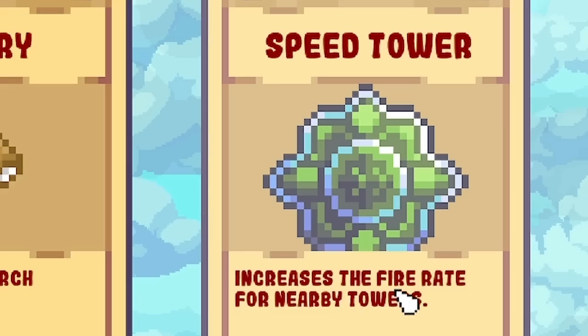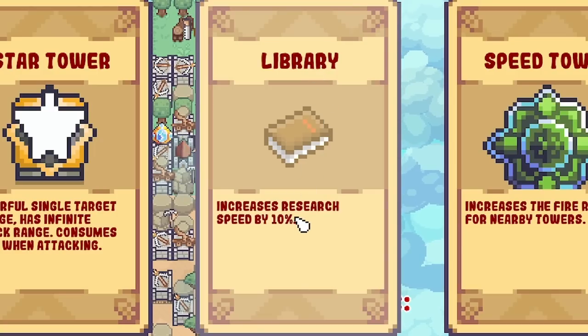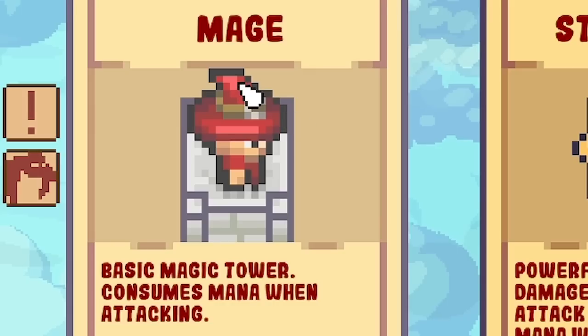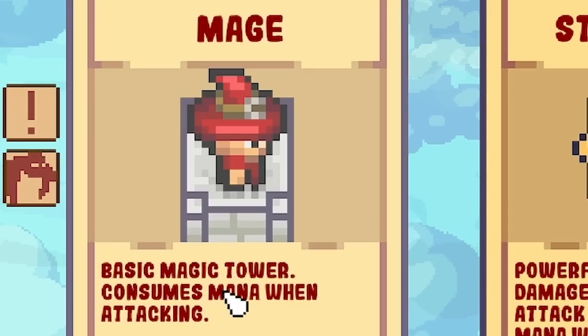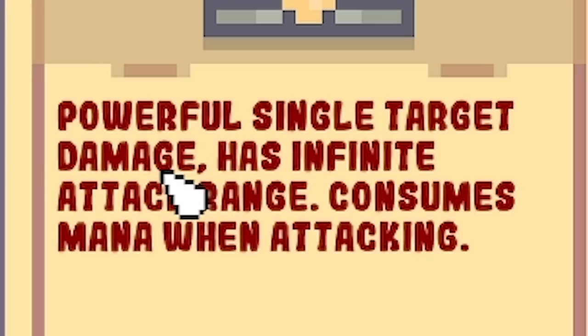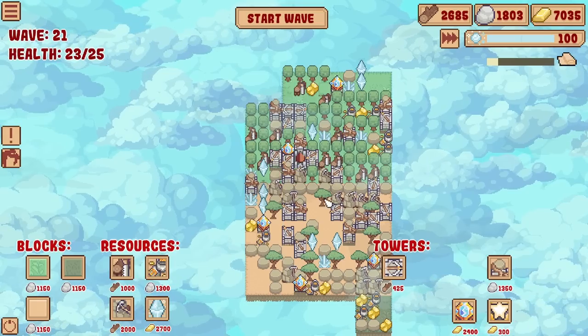We got a speed tower - increases the fire rate of nearby towers. We then have the library, which increases research speed by 10%, that's how often I can get these cards to unlock. Also the mage tower, which is a basic magic tower that uses mana. And then the star tower - powerful single target damage, has infinite attack range, consumes mana. I want to try the star tower because that could be really good against bosses and stuff.